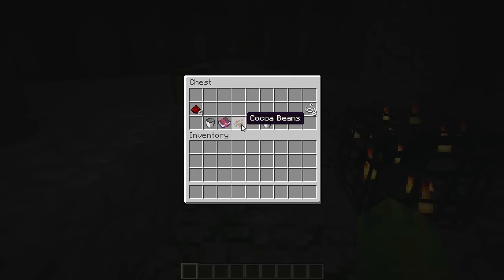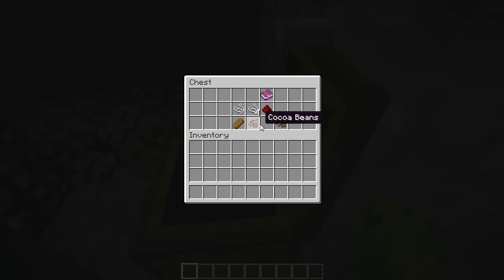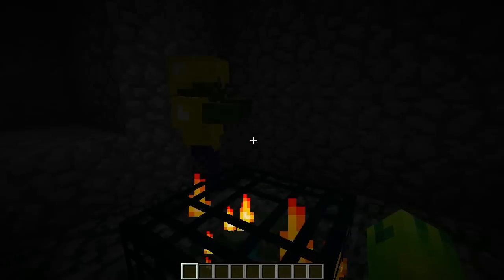In the first chest we got two buckets, a Smite I enchanted book, one cocoa bean, three pieces of string, and four pieces of redstone. In the other chest we got two cocoa beans, a redstone, a Flame I enchanted book, five pieces of string, and a bread. Not bad — and there's a zombie spawner here too.